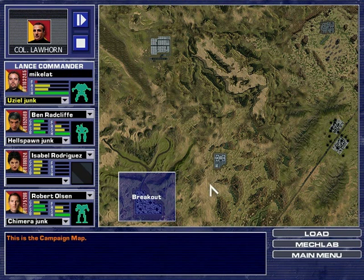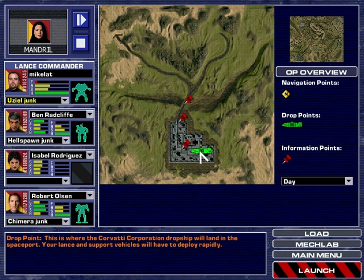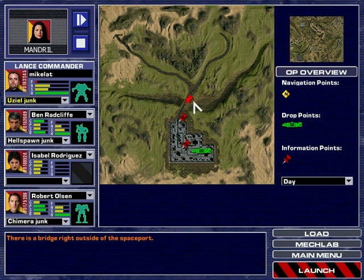Hey everyone, welcome back to MechWarrior Black Knight. Congratulations on your promotion, Captain. In our next mission, firepower will be of the utmost importance. We have limited intel on what we'll be facing in the spaceport, and our support vehicles will be extremely vulnerable until we get to a defensible HQ. After the mission, I'll make contact with the black market. I'll report any findings in the MechLab market roster. Check there to see what's available.